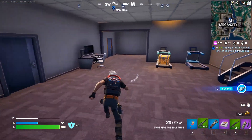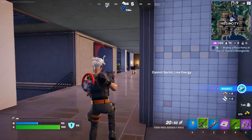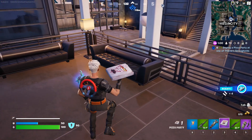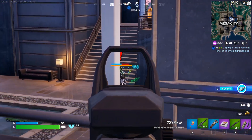We're looking for Throne's stronghold vault. It is indeed right here. And I guess you need to drop it inside of the vault, which is kind of crazy. So you gotta actually eliminate the NPCs.